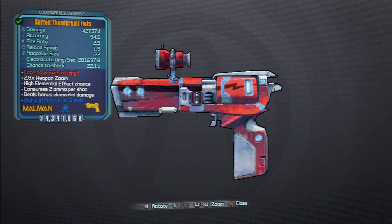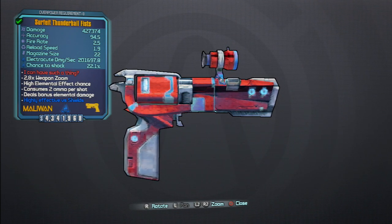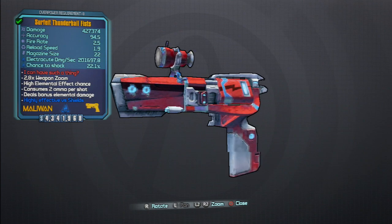Maybe you'll be lucky and get it before me. I'll tell you this — I got a ton of Tinder Boxes before I got this. Here you can see it's called the Sir Felt Thunderbolt Fist. It's an optical version — I don't know if there are other versions of it.